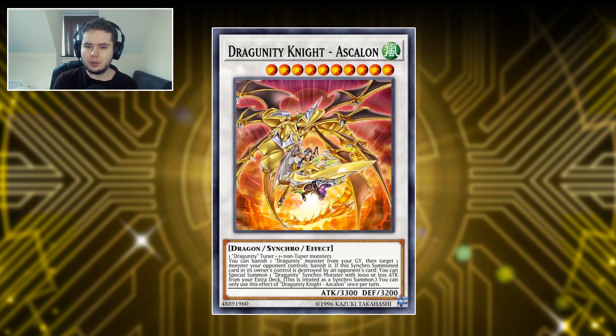If the Synchro Summon can't be destroyed by battle or card effect, you can special summon one Dragoonti Synchro Monster with 3000 or less attack points from your extra deck — like a Trigger Synchro Summon. This is the big thing about this card: you get basically any of your Dragoontis from your extra deck. It replaces itself, and I believe the banishing effect is not once per turn, so you can banish multiple times, which is kind of ridiculous against decks that aren't immune to targeting — essentially an entire monster wipe. Ascalon is going to be a very important card.